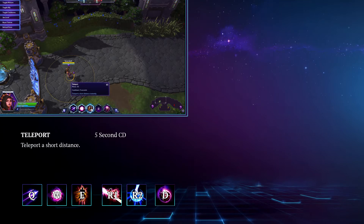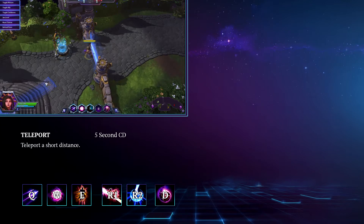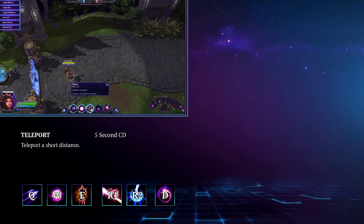Li Ming's E is called Teleport. This is a five-second cooldown short range teleport. The range on this is very short and while it can save you from some terrible situations, do not treat this like Bolt of the Storm. Its untalented range is much shorter, so you will still need to play safe in lane and position properly in team fights.